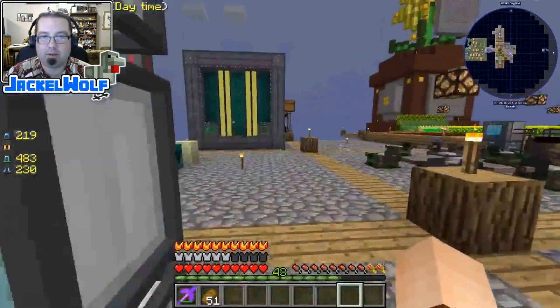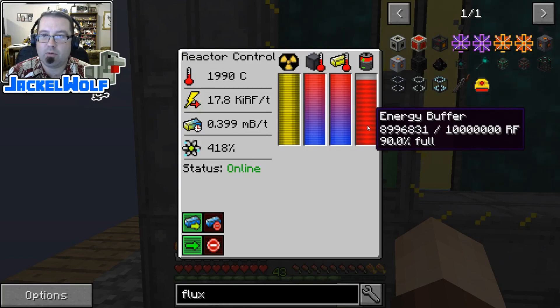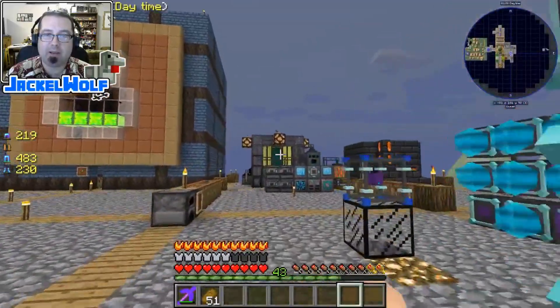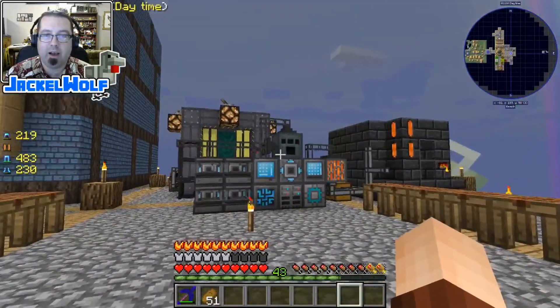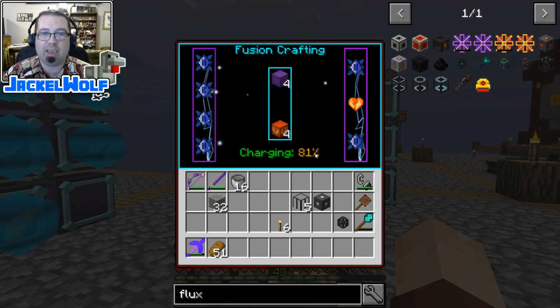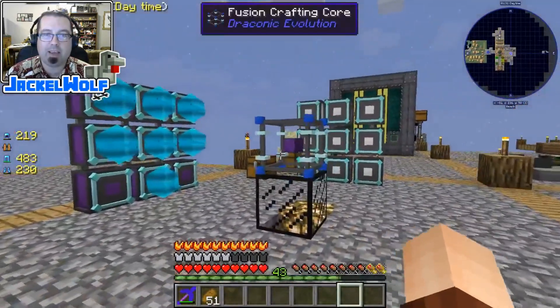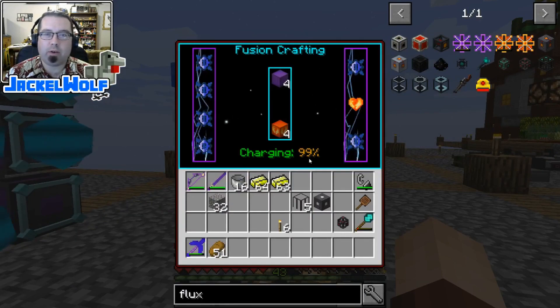Let me double-check that it's pulling properly — yes, it is pulling energy. Basically it was at capacity; everything I was generating was going right into the fusion crafter. I suppose I could have turned some stuff off, but I think it is moving a little bit quicker now. So we're going to cut here again and be back shortly.